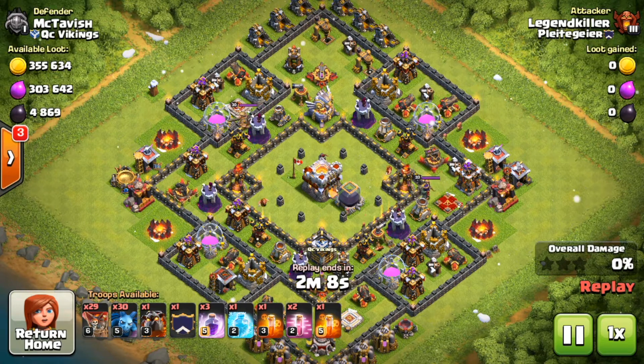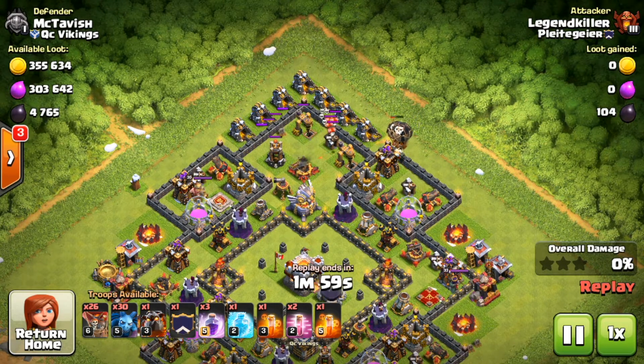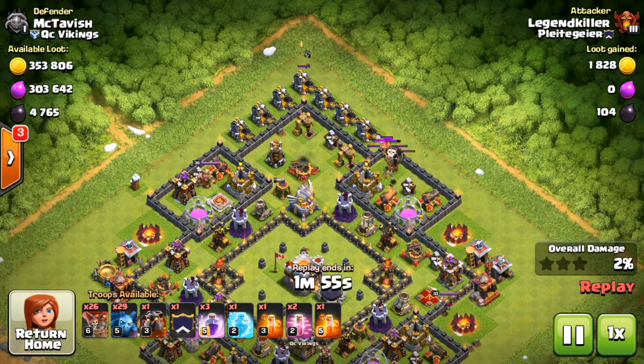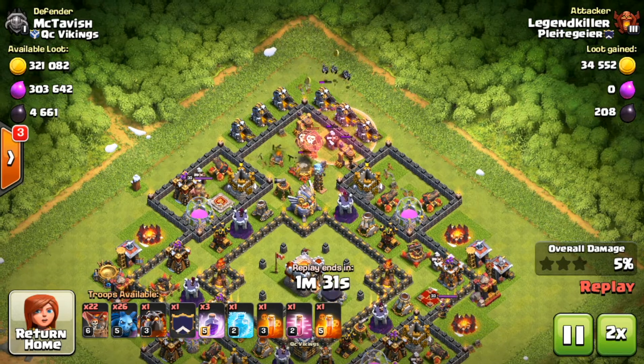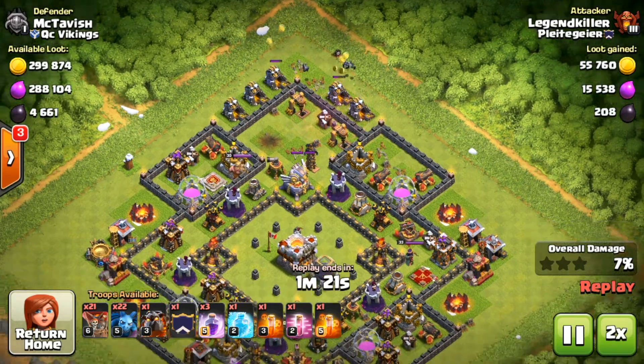For this one I actually attacked a TH11, which was pretty interesting. I started off at the top with one balloon to check if there were any Teslas because those spots looked suspicious. There was a skeleton trap, so I got that lured out and killed it with minions up top. Then I dropped three balloons and a haste spell to take care of that X-Bow so I could kill those dark elixir drills later on.